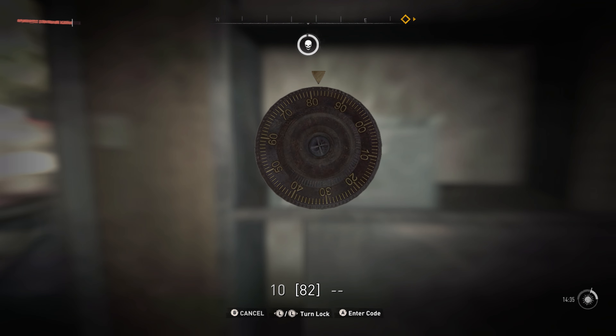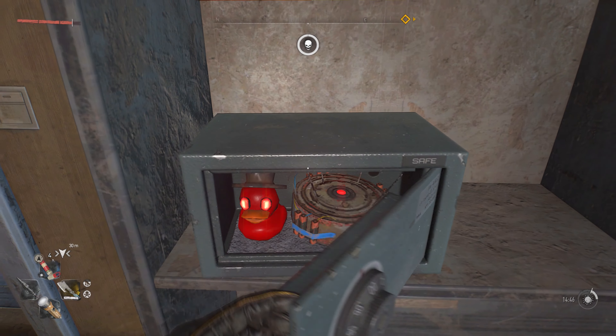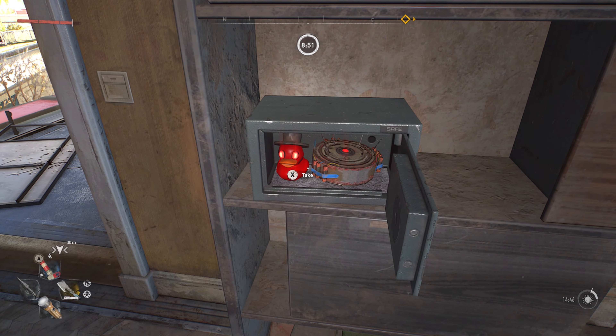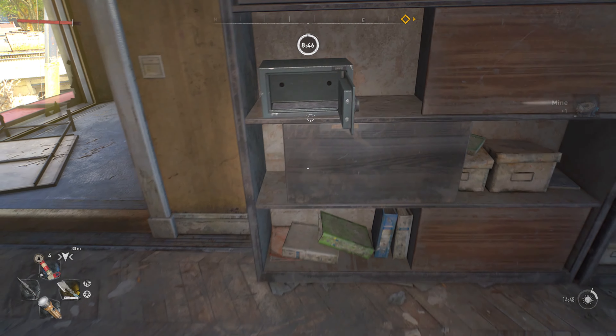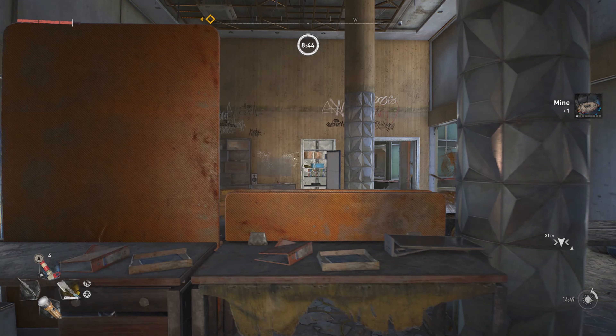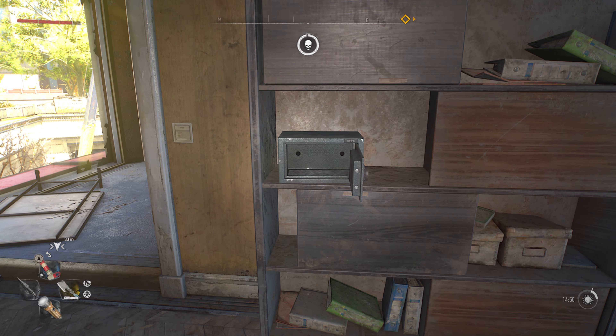So 10 is the first digit, 28 is the next one, and the last one is 64. There we go — unlocked it. And you get your next rubber ducky. And a mine — how generous. There you guys go, that is the next rubber ducky location, and on to the next.